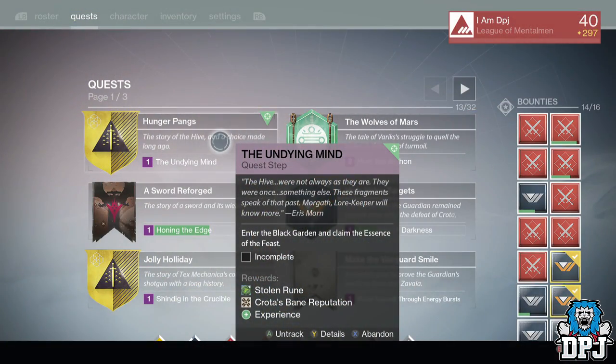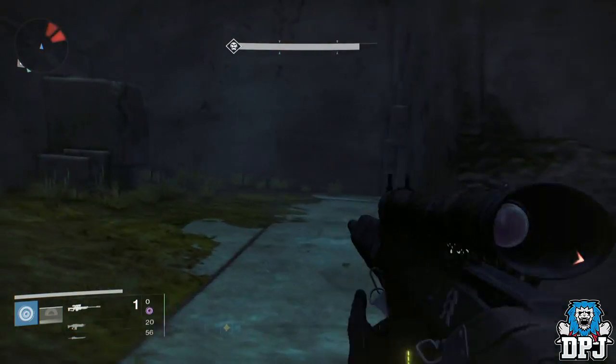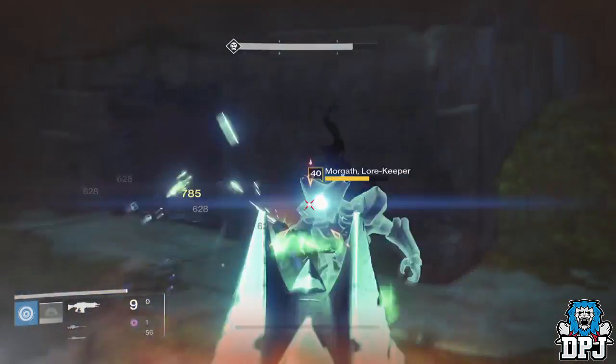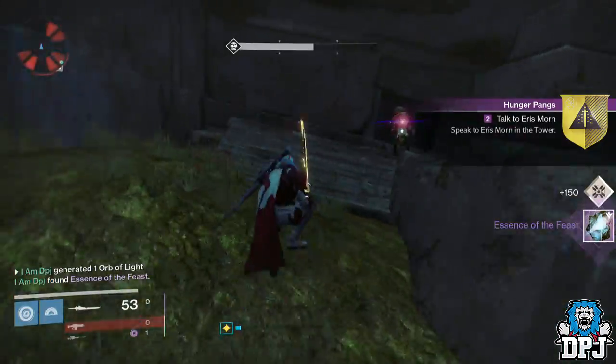Next you have to do the Undying Mine strike. In the main fight against the Undying Mind, once his health is at a certain percentage, Morgath the Law Keeper — which is the target you need to destroy — spawns to the right of the room. Destroy him to continue the quest. You don't have to complete the strike, so you can back out after this point.